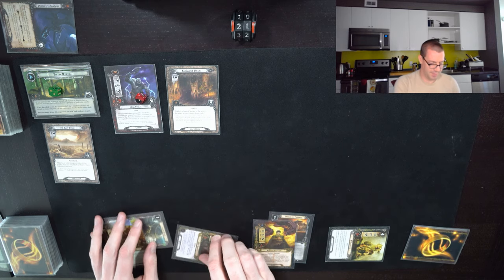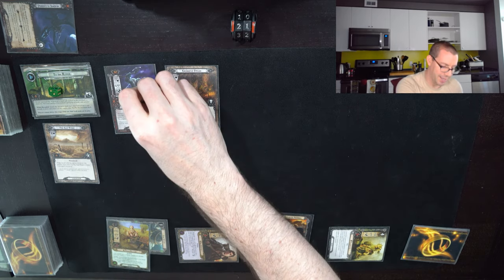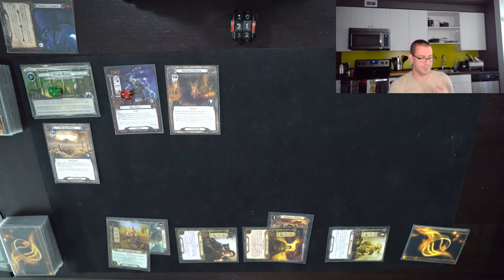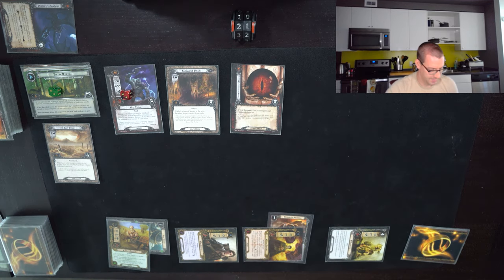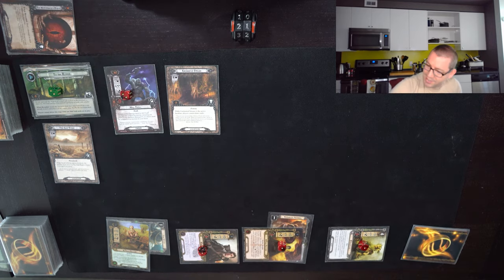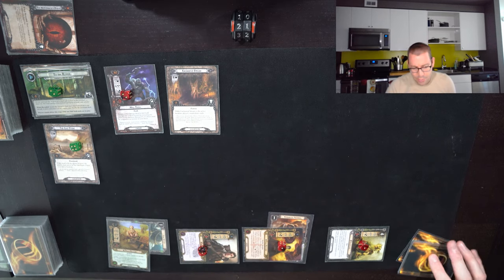But we can't do that yet, so we're just going to quest — it's going to be seven again. One damage on the Hill Troll, bringing us to two of nine. Seven against three — and that happens. Three threat from the encounter. That does mean we make four progress, which is not too bad. Treebeard can take the damage, but Bilbo maybe a little less so.